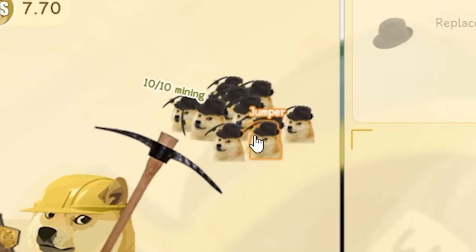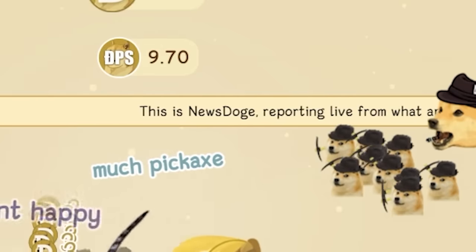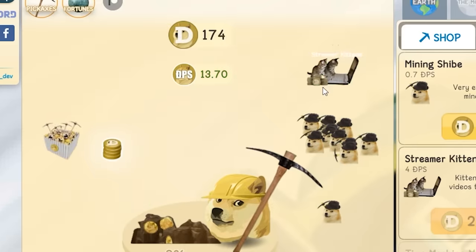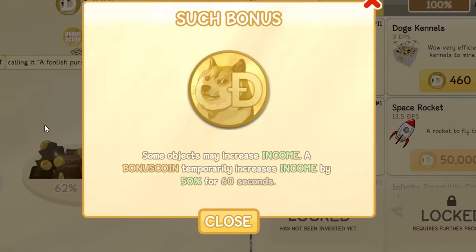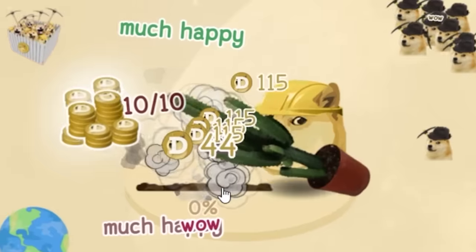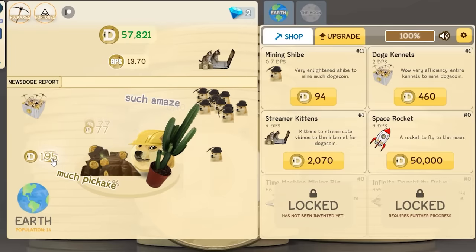We now have 1,000 — replacing mining sheep helmets with fedoras for increased tipping. Oh yeah, look at them all! It's Winston. Time to buy the doge kennel — 2 dogecoin per second. This is news doge reporting live. I can get streamer kittens for 1,800 — plus four doge per second. Another doge appeared! Bitcoin bonus — 50% bonus for 60 seconds! I need to take advantage of this. Got a pickaxe plus 77 from a doge bag. Look how much money I'm getting destroying the cactus!